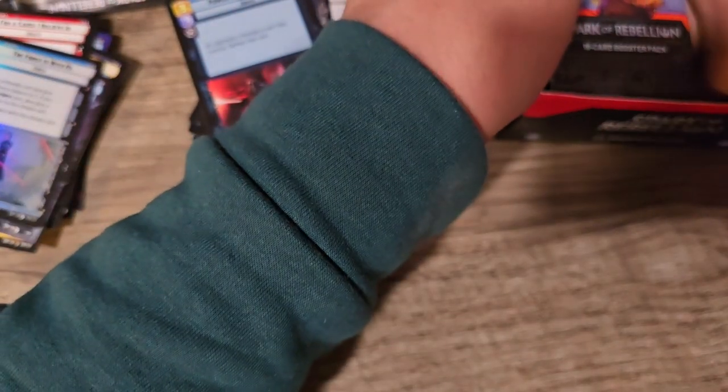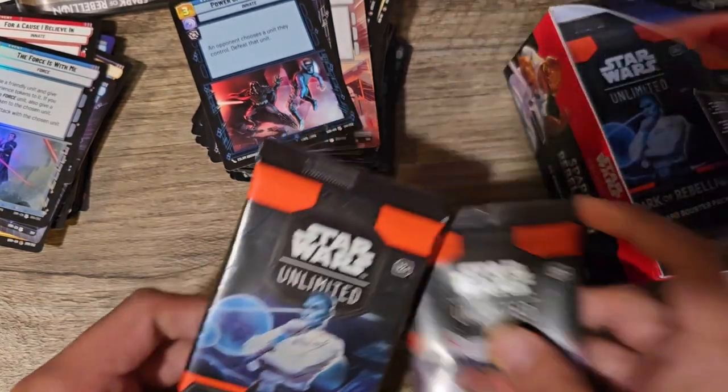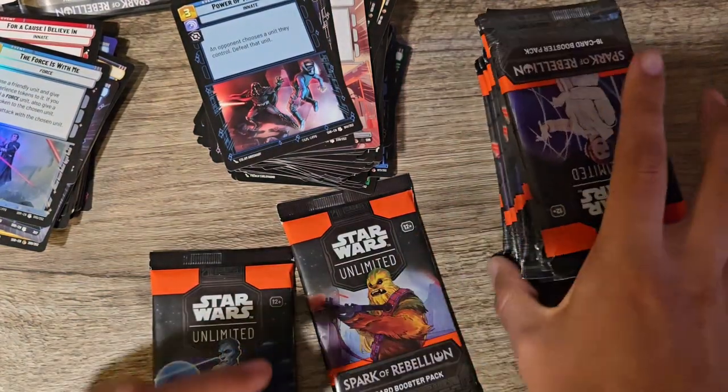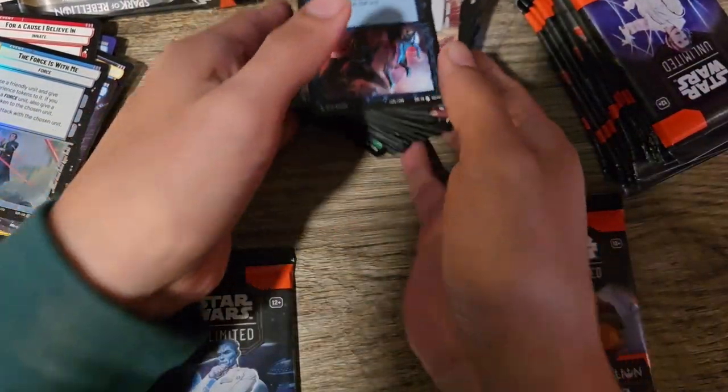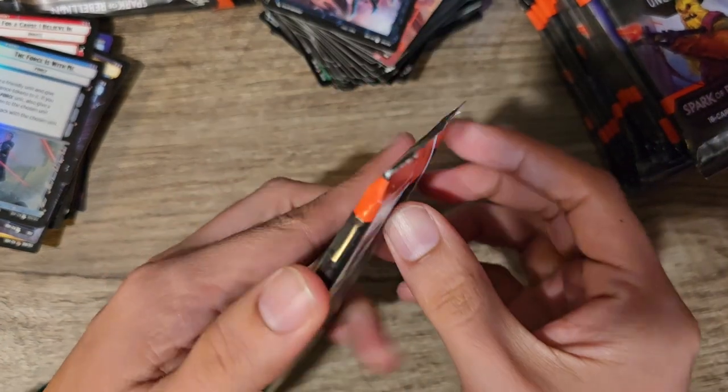That's about half the box. Let me pick out this other half. There was one pack that slid over — it's fine either way. Here we got this Thrawn pack.